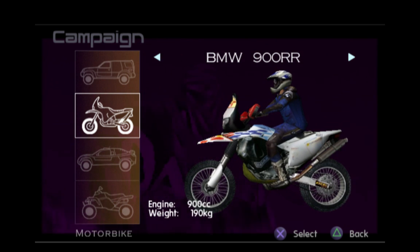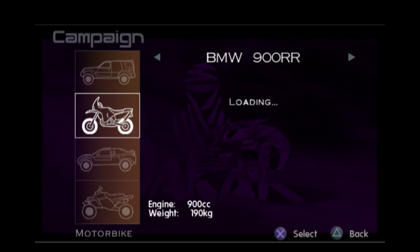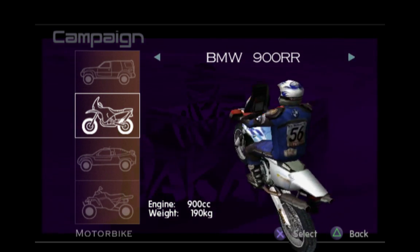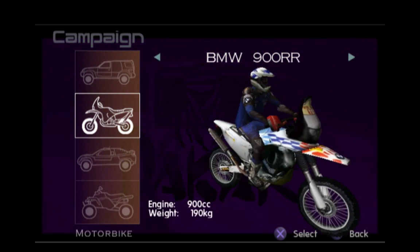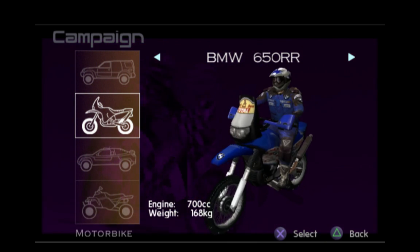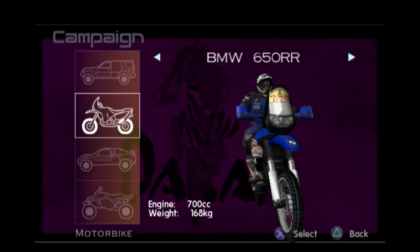It is the capital city of Egypt, so yeah. Let's see our bikes. The BMW 900RR — the twin one, you know, the one with two cylinders. I think it was the bike that eventually won the race but I'm not going to use it. Then we have the single cylinder one, the 650RR.